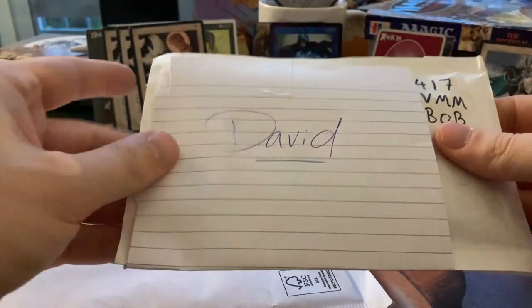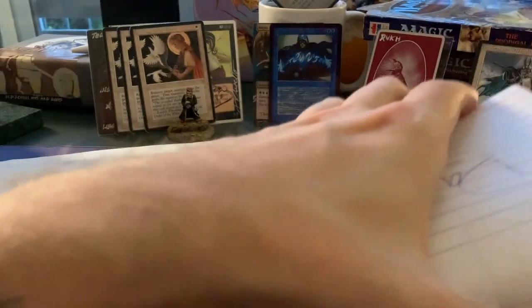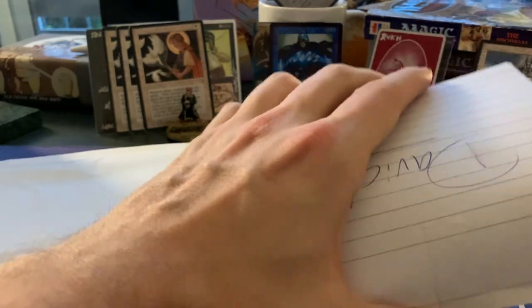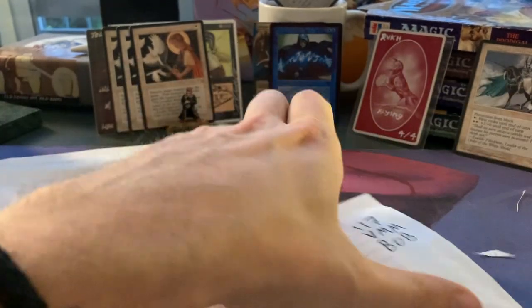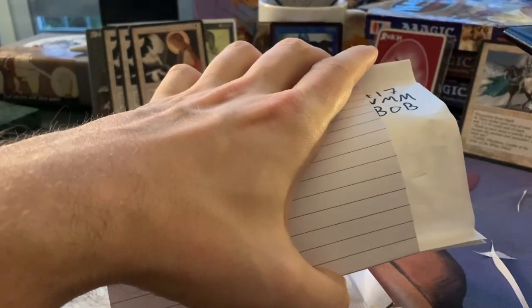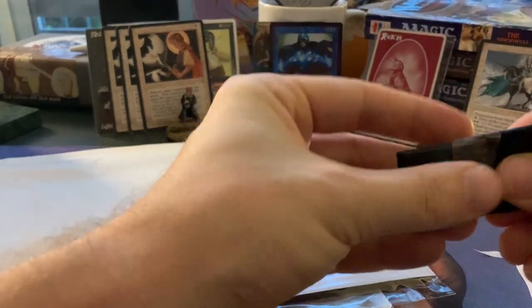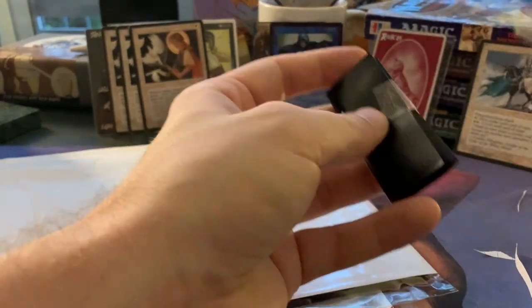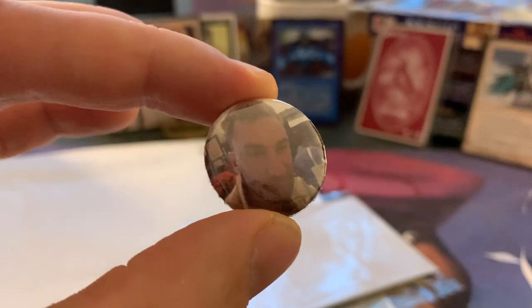We've got an envelope from David. David is an old school player from Utrecht. It's a very nice guy — we usually meet up in tournaments and he also sells cards from time to time. Let's have a look. And it's empty — always checking, you never know. Oh wait, there's something in here. Life just got interesting — there's a little button. Sweet. This is David, if you're wondering who David is. Funny guy. Thank you, man — add this to the collection.